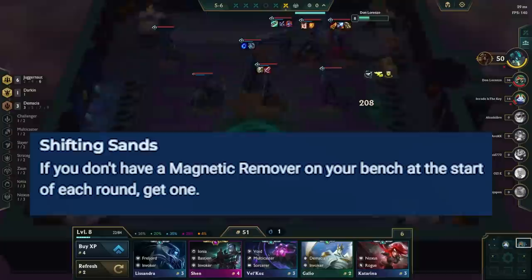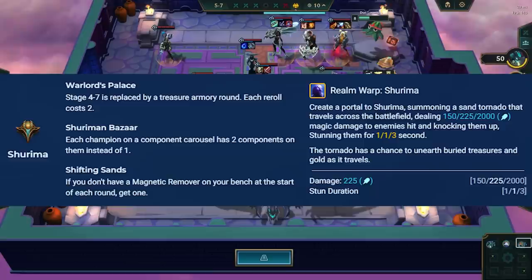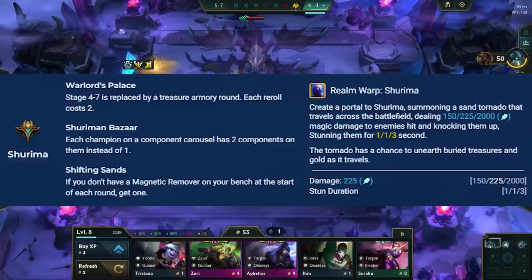Shifting Sands gives you a magnetic remover at the start of each turn if you don't currently have one. Therefore, slamming items and components here is no problem as you can always remove them later if needed. Ryze's spell in Shurima is a mix of Janna's and Urgot's spell from Set 8 — he casts a tornado that CCs enemies and has a chance to drop loot. It's a great spell, but it's too expensive to be useful in any comps besides Invokers.